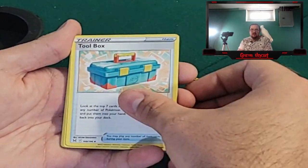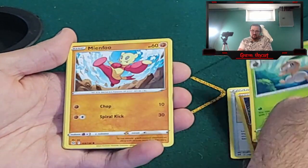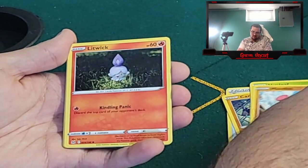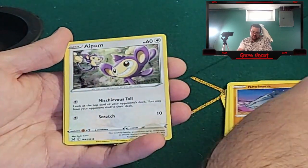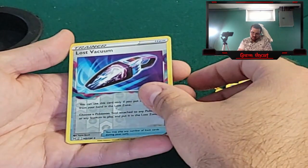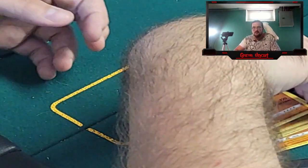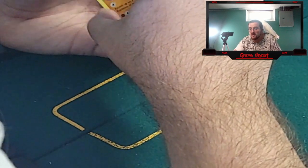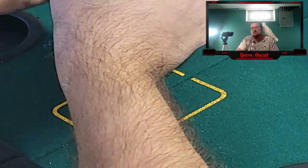I can't get over that — that's unreal. So we got a Toolbox, Carbink, Nuzleaf, Minefu, Litwick, Snover, Ryhhorn, Aipom, Lost Vacuum reverse, and a Snorlax non-hollow. Wait, what does it say? Let's see if you pull the Pikachu one or the V-Max trainer rare with Red — listen, we still got a good half plus two packs of a box to go.